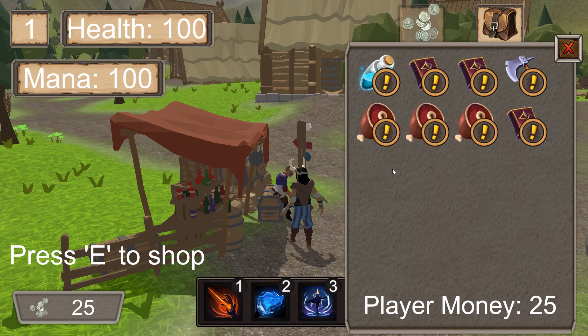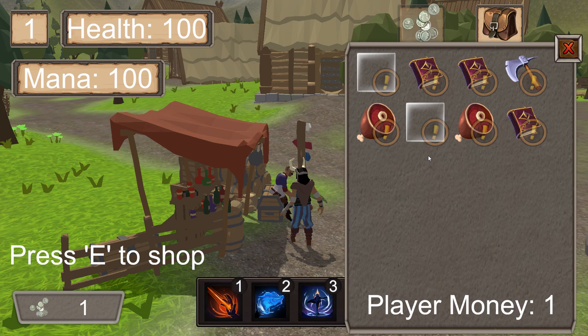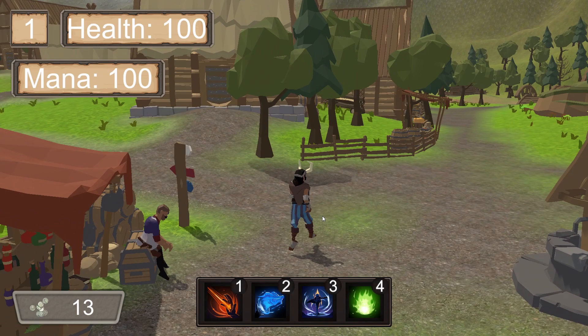Here you can see your total money. We can pick and choose which items we want to buy by clicking the big exclamation mark button. That'll take away from our current money and place the item in our inventory. You can view your inventory by clicking the bag icon. Your current inventory size caps out at 16, but you can sell items back at any point to get your money back or take advantage of their effects.